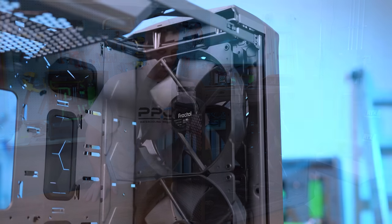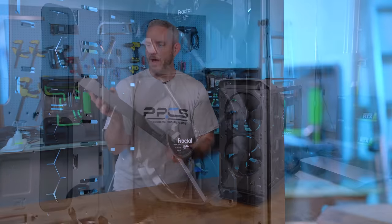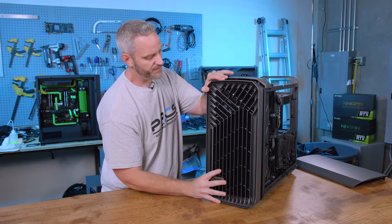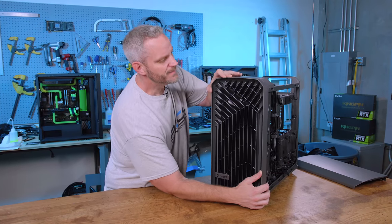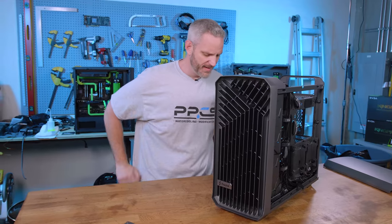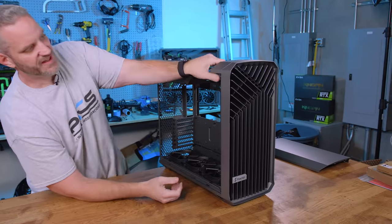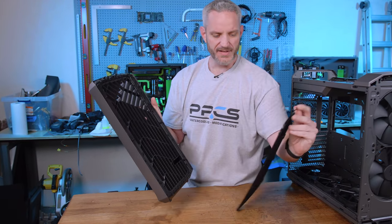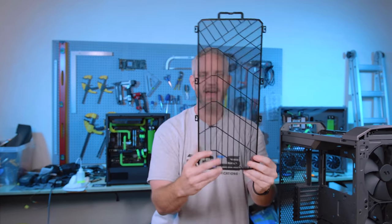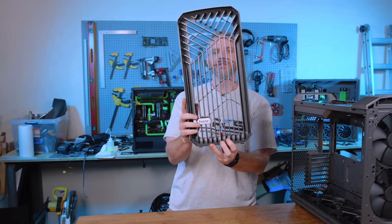I looked at this and thought: how do we mount different fans on the front? And let me show you how easy this front panel comes off — you can access the filter. Just take your thumb, push the front piece off, and you get to the filter right here. It matches the shape of the front grill so you just see the filter material and not the frame. The logo is actually metal, not plastic.